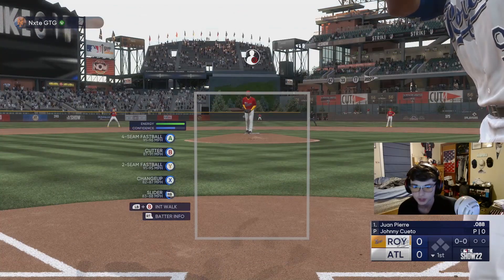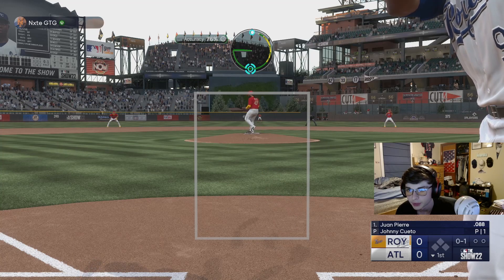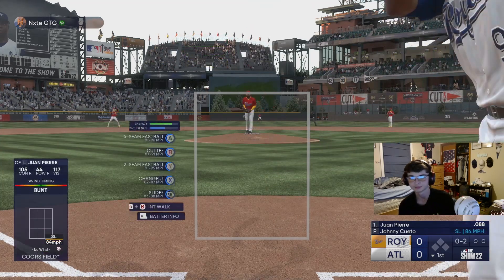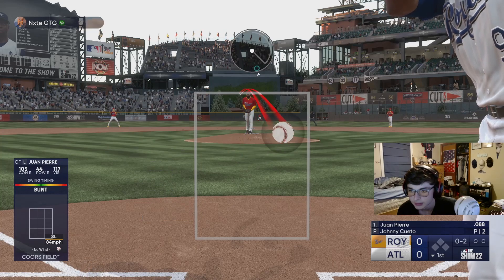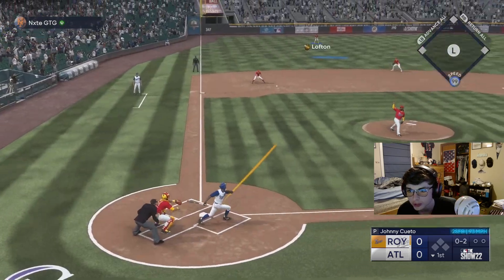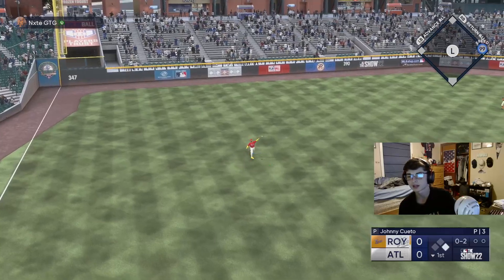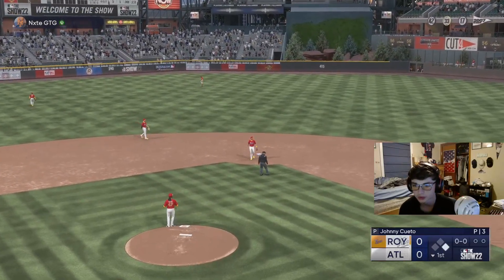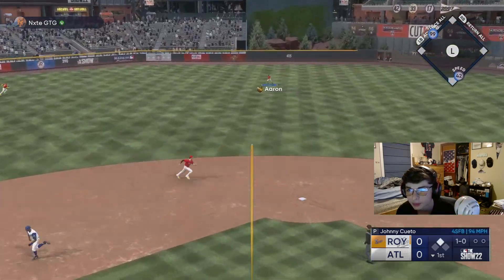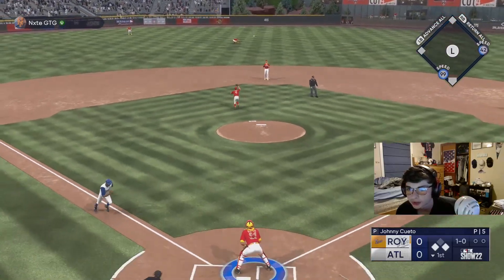We got Cueto now. I think he's going to be a good card overall. I've never used him before in Diamond Dynasty — at least not this All-Star card. We'll see how he does. He gets a base knock against him. The opponent has 99 speed so it was kind of a dumb pitch but hey, we'll see how we do.